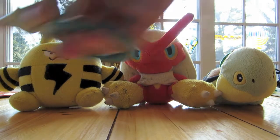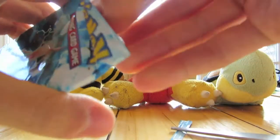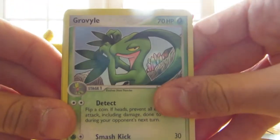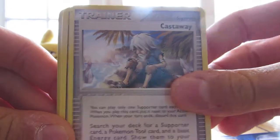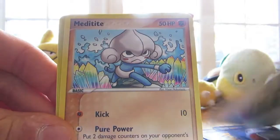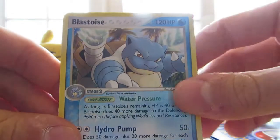Next we have one Charizard pack. And yes, I did get the card trick right, so that's pretty good. I'll just move the Uncommon to the front this time, why not. We have ourselves Grovyle, Castaway, Spoink, Charmander, Torchic, Cacnea, Meditite, Double Full Heal Reverse again, and a Blastoise.